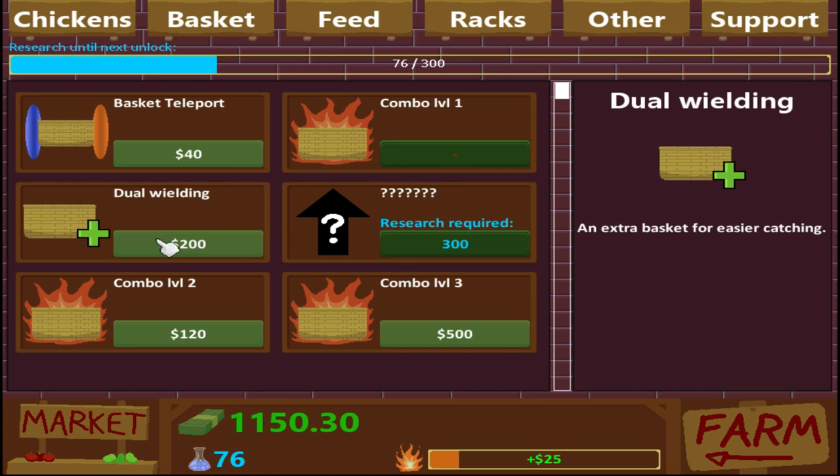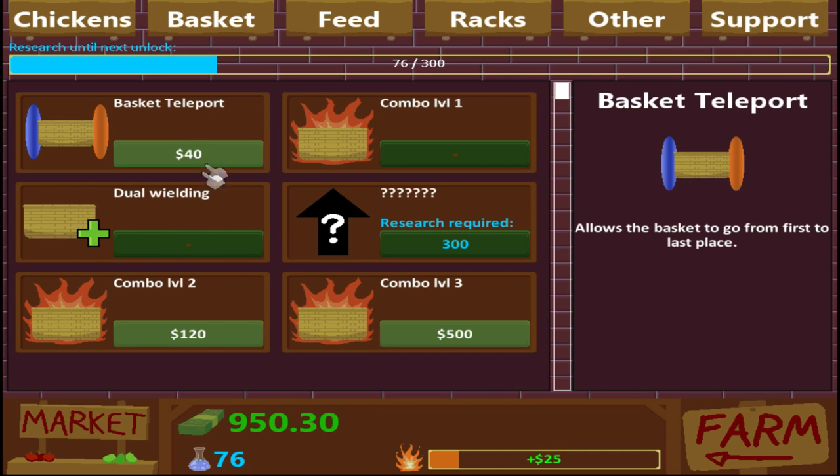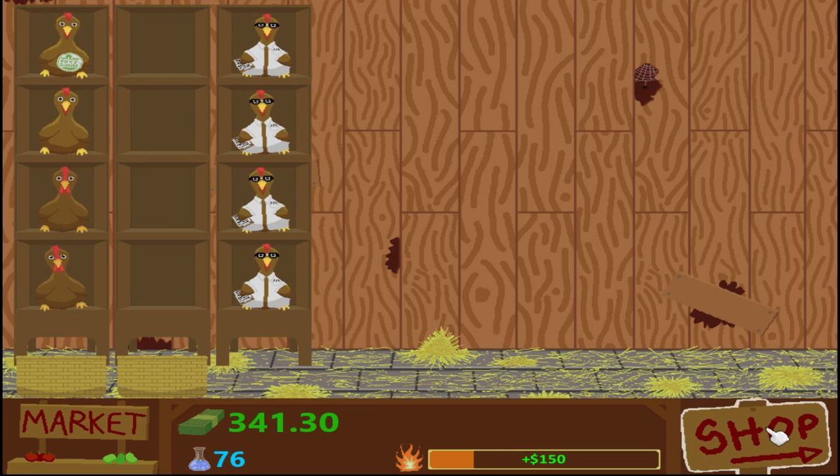We've got baskets upgrades. We've got the dual wielding, which we are 100% grabbing. Teleport basket I don't really want. And then the combo for this — catch 20 eggs for 80, absolutely. And then this one's 500, but it's catch 25 eggs for 150. We'll pay it back so quick. We're doing it.